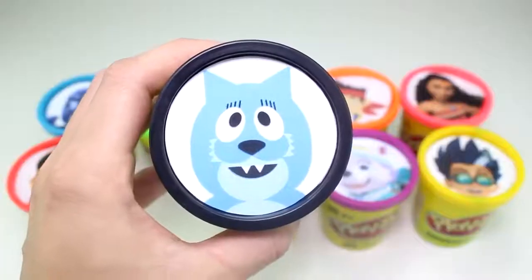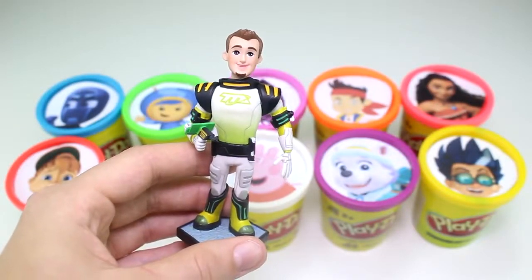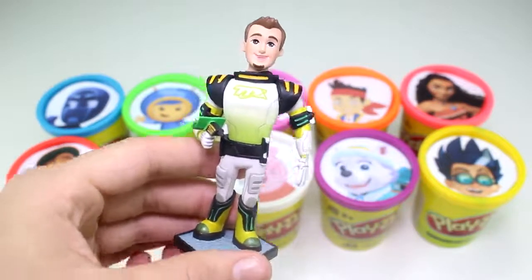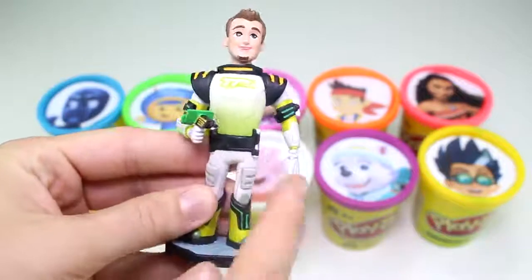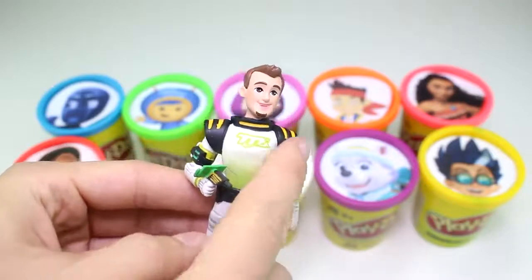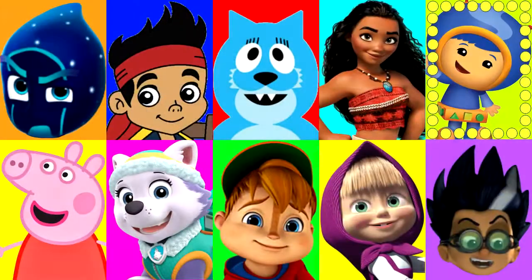And Tootie has the black color Play-Doh cup. And here we have the dad from Miles from Tomorrowland — Miles' dad named Leo. He has a green space suit on. There's some white and gray spots and some shades of green as well. There's green all over, and some yellow too.